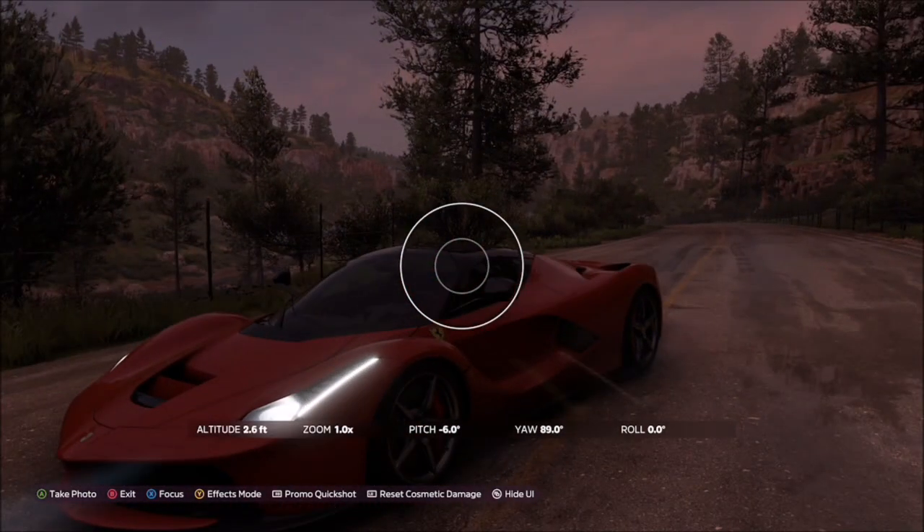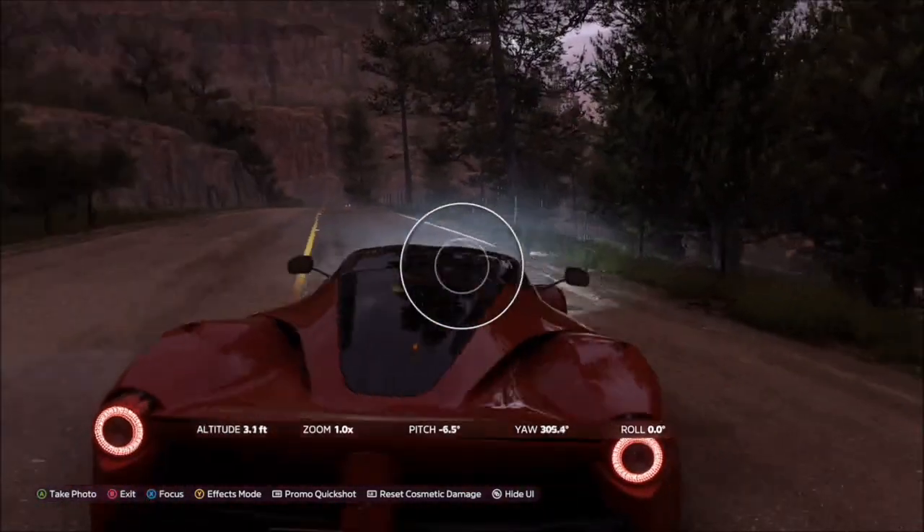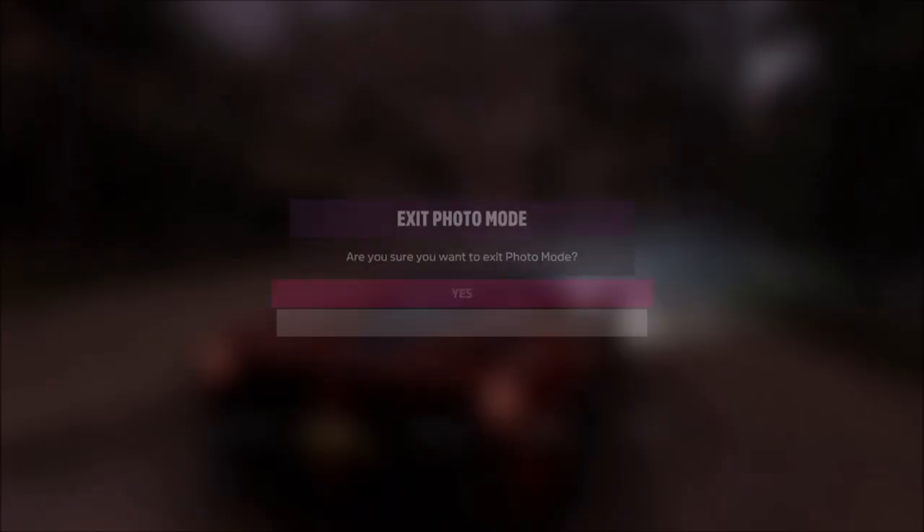Press up on the d-pad to take a Horizon Promo quick shot — do that and the challenge will be complete. It will pop up two tick boxes: one saying you've taken it in a hypercar, and one saying you've taken a photograph at the Copper Canyon.